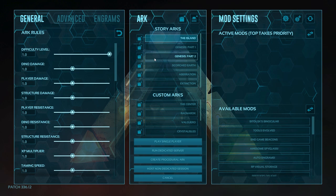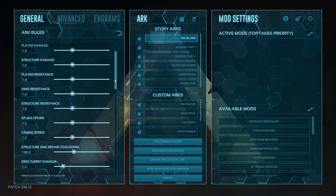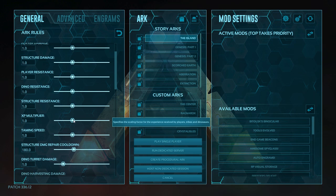Difficulty offset is the first thing we're going to change and we're going to bring that up to 1.0. This combined with max level settings will ensure we get level 150 dinos on the island map. I'm going to go into more detail about that soon.